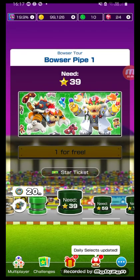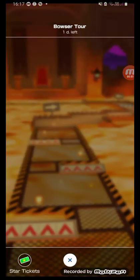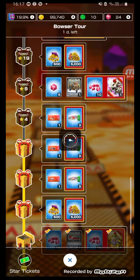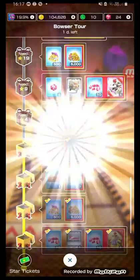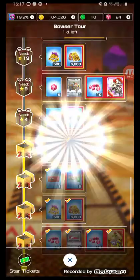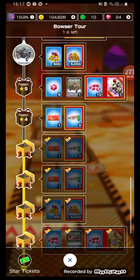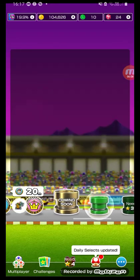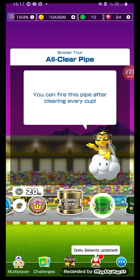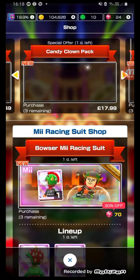I'm not in the mood for Mushroom Gorge, I want to do something else. So what should I do? Let's unbox some tour gifts and play a bit of coin rush and then do some shopping. Let's go to the shop and see what there is.